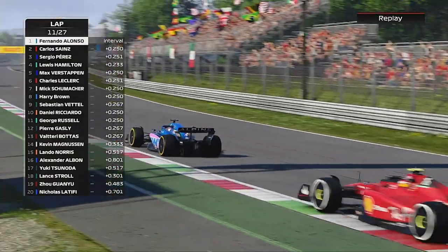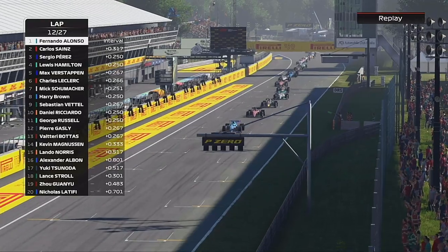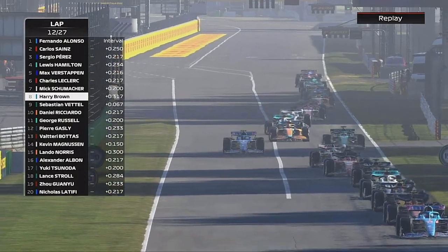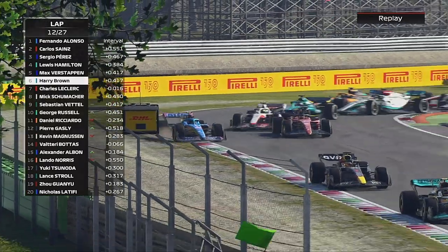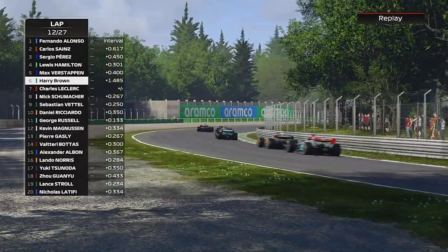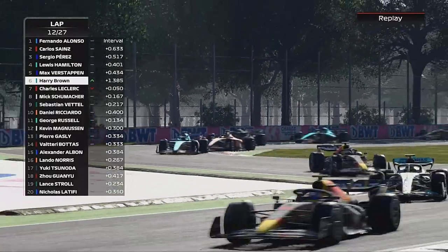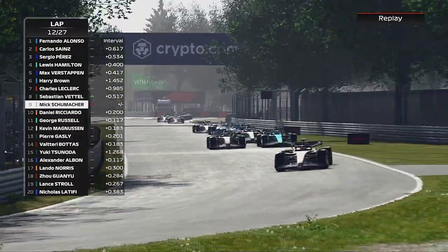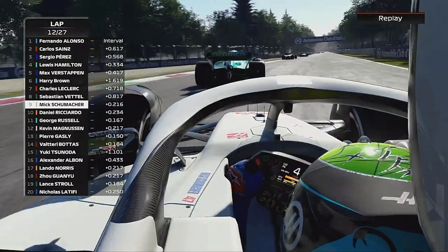As the safety car comes in, Fernando controls the pace and he's going to wait right to the line. Fernando has gone and he's got Carlos Sainz behind him. We're going to send it down the inside and we've gained positions — we've got past Leclerc and Mick Schumacher as well. Side by side we are through the Curva Grande. Leclerc's not giving in, we're not giving in. Leclerc can't afford to give in into the second chicane, but he has to in the end.